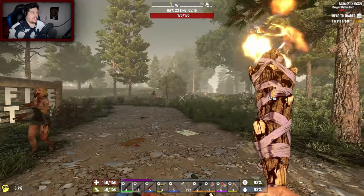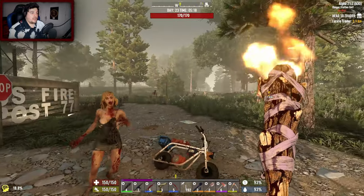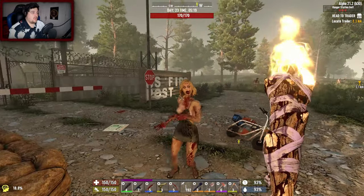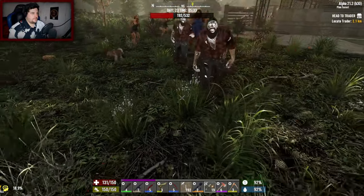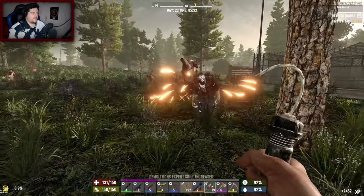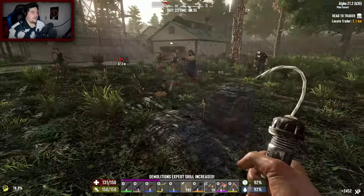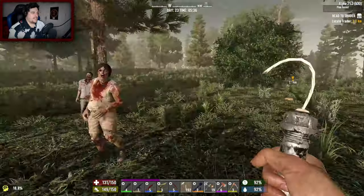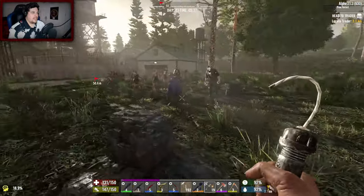A wandering horde just literally spawned in — that was quite funny. There was a lag spike and it happened right in front of our face. Let's get rid of these morons. Let's have a bit of fun — throw it down, take some of their legs off, get them all bunched up, and then blow them to kingdom come!